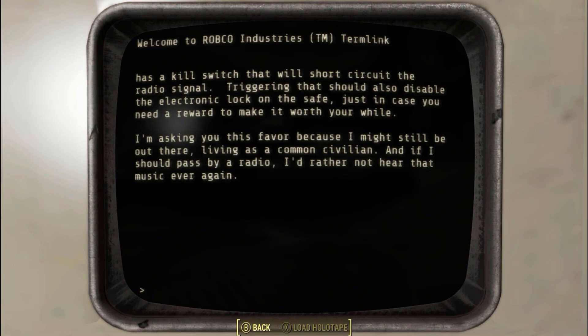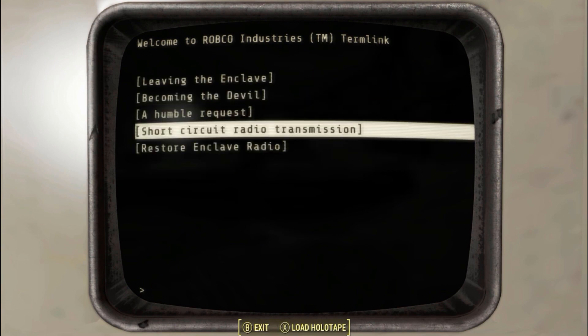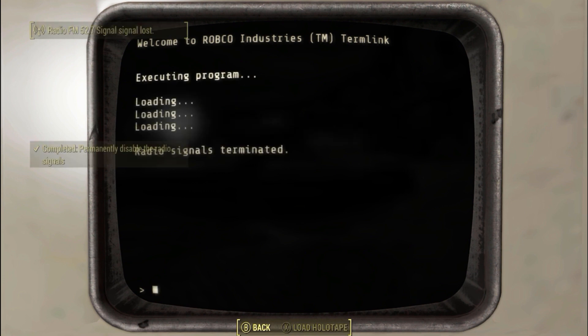With the devil's hand we used to play them in the heat of battle. When I became the Black Devil, the music put my mind where it needed to be. But now too many wrong memories get triggered by the melody. Besides, with my health failing, I can't be the devil anymore. So I've decided to leave the suit here and hope someone will pick it up instead. To whoever reads this now, I only ask one thing: to get this door open, turn the radio back on, then shut it back off — this time for good. The console has a kill switch with a short-circuit radio signal that should also disable the electronic lock on the safe. I may still be out there living a civilian life, and if I should pass by a radio, I will not hear the music ever again.